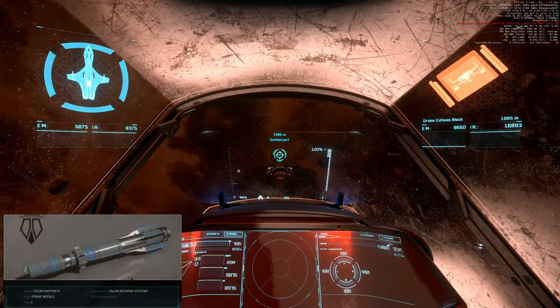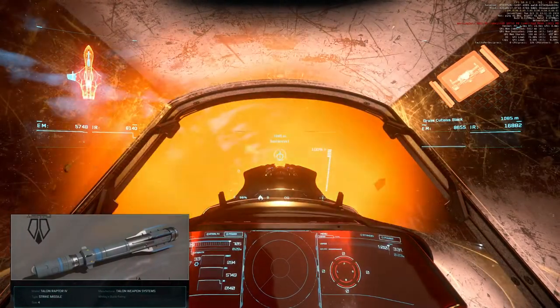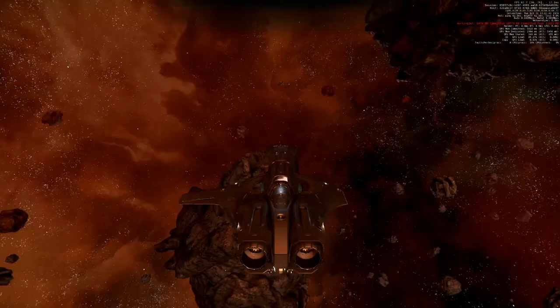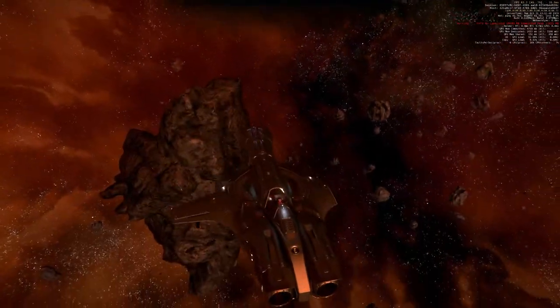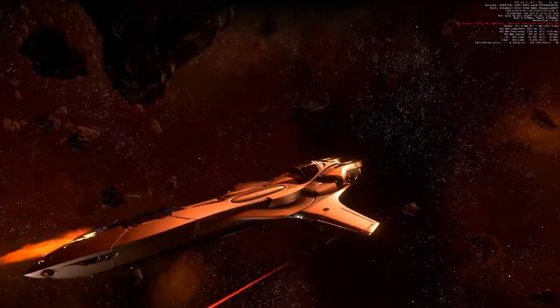One size four missile. Shields all around at zero. This turn is red and we lost the right wing — and the right wing gun, obviously. So we have two guns left.